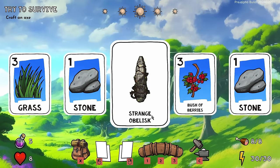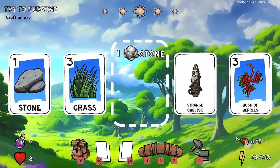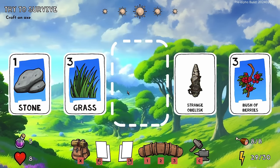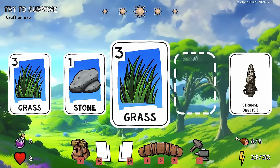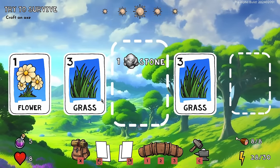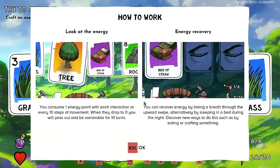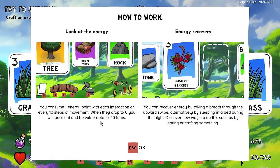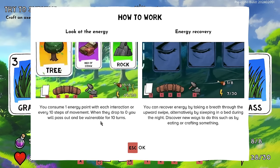The strange obelisk does not react. We're not timed in any way, but we do have energy points. Let's move to the stone and collect it — that used one energy point and now I have one stone in my inventory. I'm going to move past the grass and just grab some more stone.